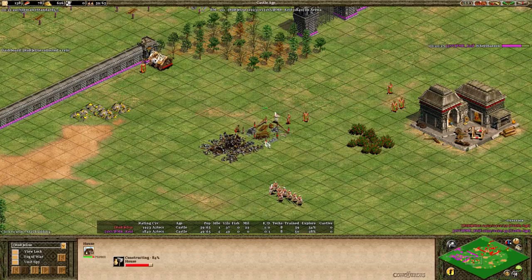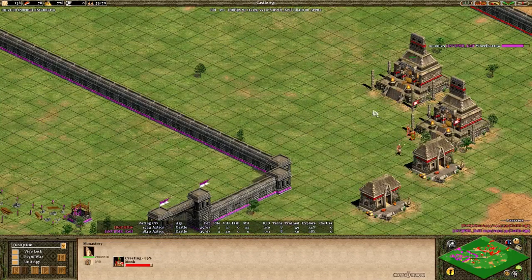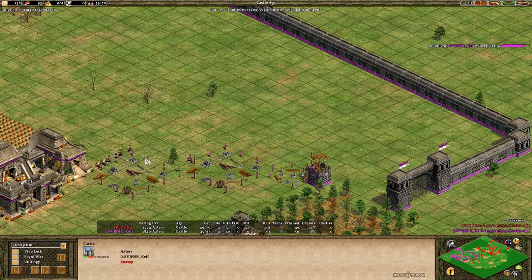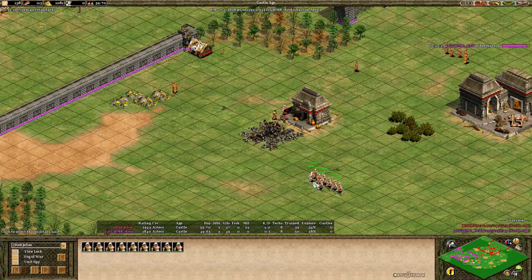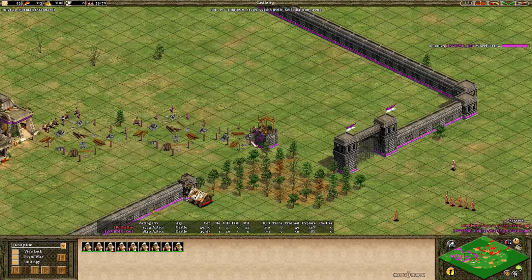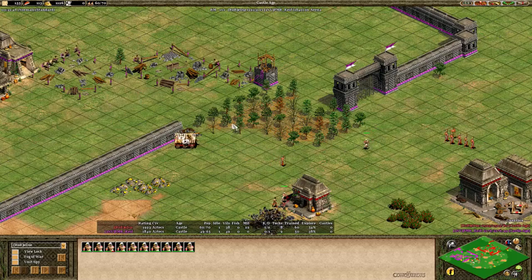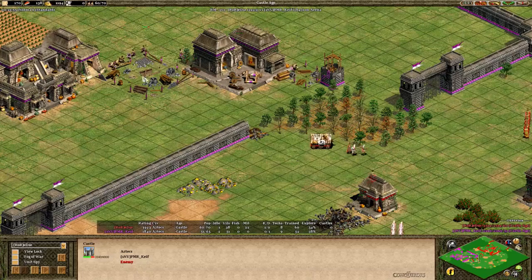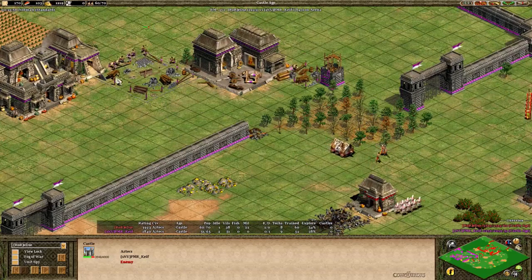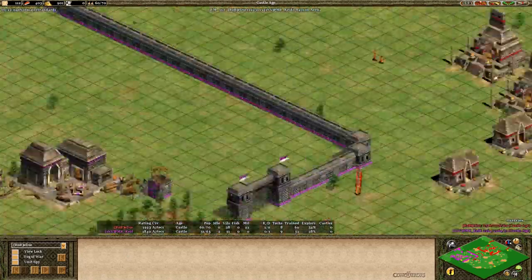Still using this villager to build up more houses in the middle of the map, massing quite a few eagles and monks. With that castle, Purple will be able to do some jaguar warriors. Jaguar warriors do a very good job at killing eagles — they have both an attack bonus against infantry and an additional attack bonus versus eagles — but the monks here will be able to protect against the jaguar warriors. We'll see if Purple goes for the jaguars or tries to get out some eagles of his own.